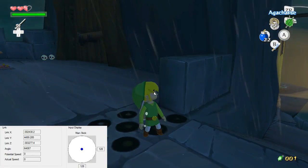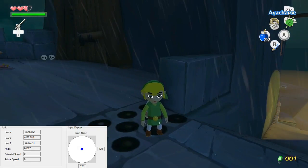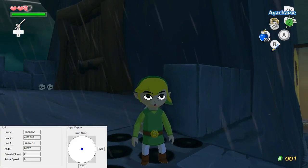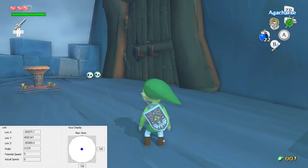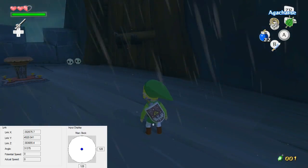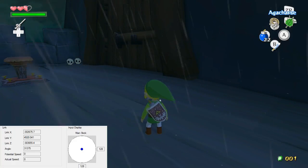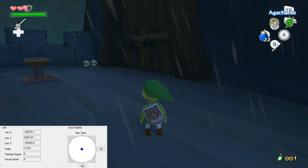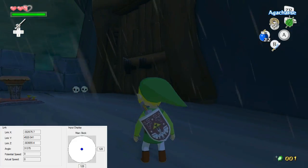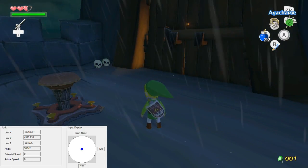Hello ladies and gentlemen on the internet, including those few who wish to sacrifice their souls to run AnyPercent. I am Gymnast86, and today I'm going to be giving you guys a tutorial on how to perform the door clip to get into the Forsaken Fortress 2 loading zone at the top, which allows us to enter the Helmarok fight early and do the early Master Sword Sequence Break. It's pretty useful for AnyPercent. The early Master Sword Sequence Break itself saves about a half hour for AnyPercent, and the door clip saves around 5 minutes over the old method for early Master Sword that we used to do.